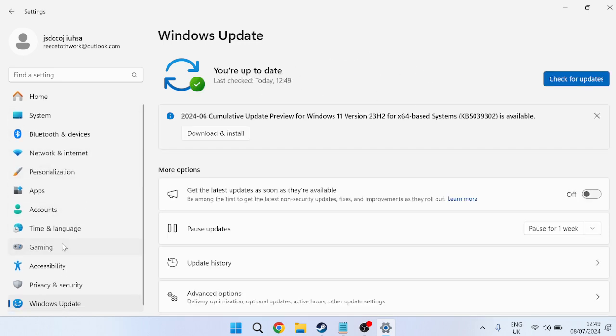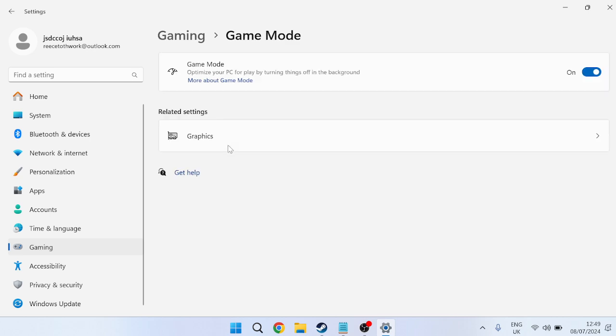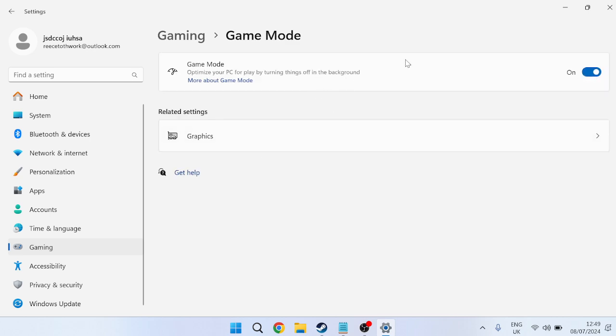Once you've ensured Windows is fully up to date, go to Gaming from the left-hand side and come over to Game Mode. Try enabling or disabling Game Mode — if it's currently enabled, try disabling it and launch the game; if it's disabled, try turning it on and launch the game again.